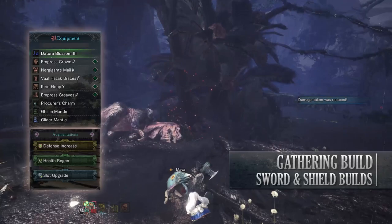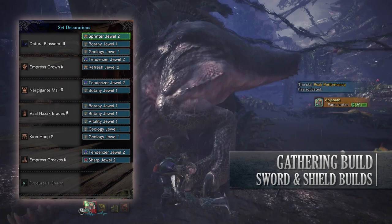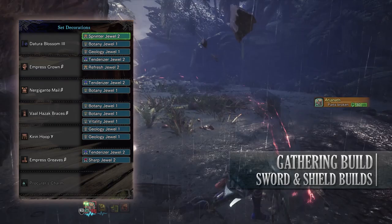As for your jewels — since this is focused on gathering more than anything else — I've added Botany jewels, Geology jewels, Vitality jewels to max out health, Sprinter and Refresh jewels to allow me to recover stamina quickly, and finally a few Tenderiser jewels to allow a little bit of affinity when fighting monsters, as well as a Sharp jewel to reduce sharpness loss thanks to Protective Polish.